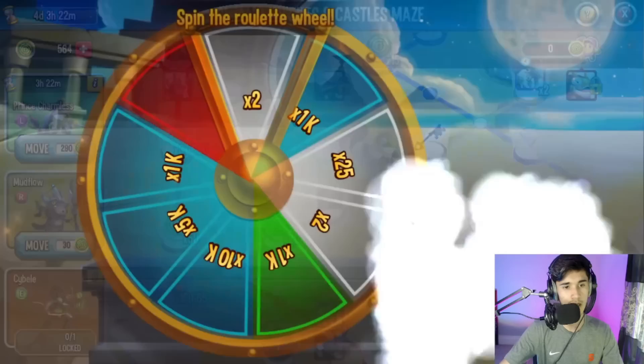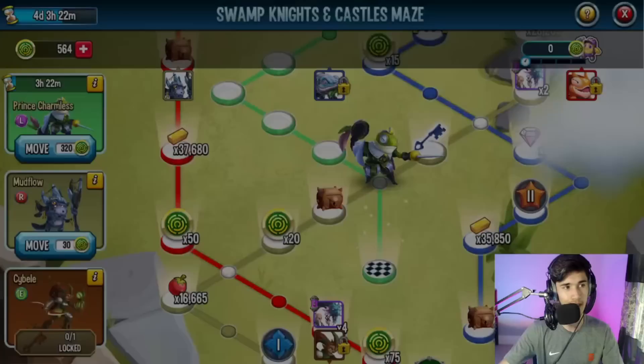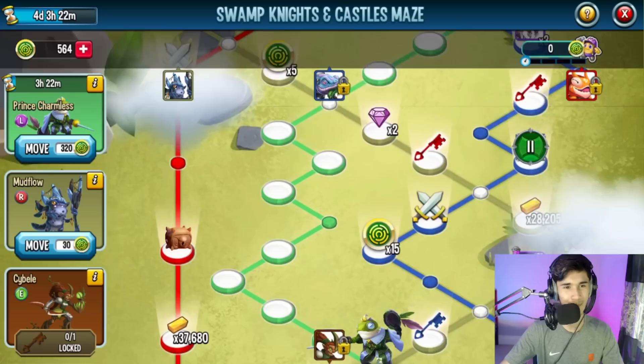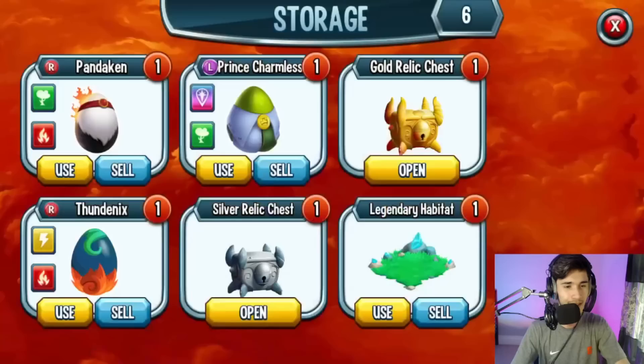Take a look at this — 290 coins. I thought it would be around 300 but it's 290, and we got 1k gold. Now finally we are going to get ourselves the one and only Prince Traumas. I was calling him King Traumas earlier — that's the mythic version, they have different names. Prince Traumas — you guys ready? There we go, we just got our first legendary monster!